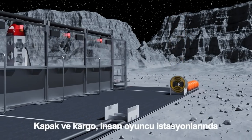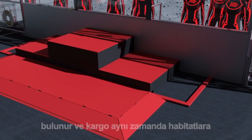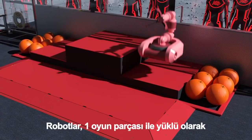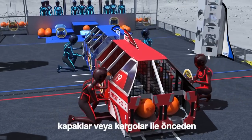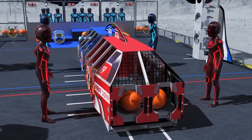Hatch panels and cargo are available through the human player stations, and cargo is also available in the depots adjacent to the habitats. Robots start in their habitat and may be preloaded with one game piece. Alliances may also choose to preload some bays of their cargo ship with either hatch panels or cargo.